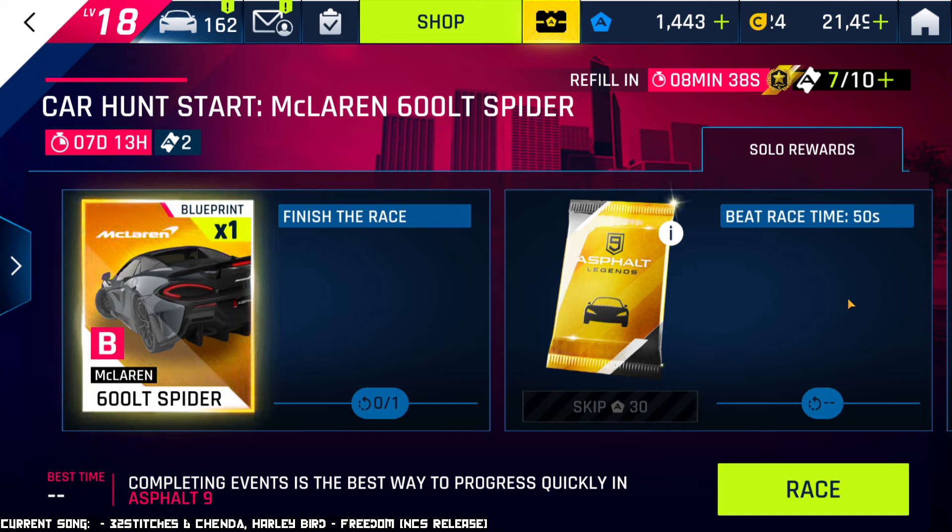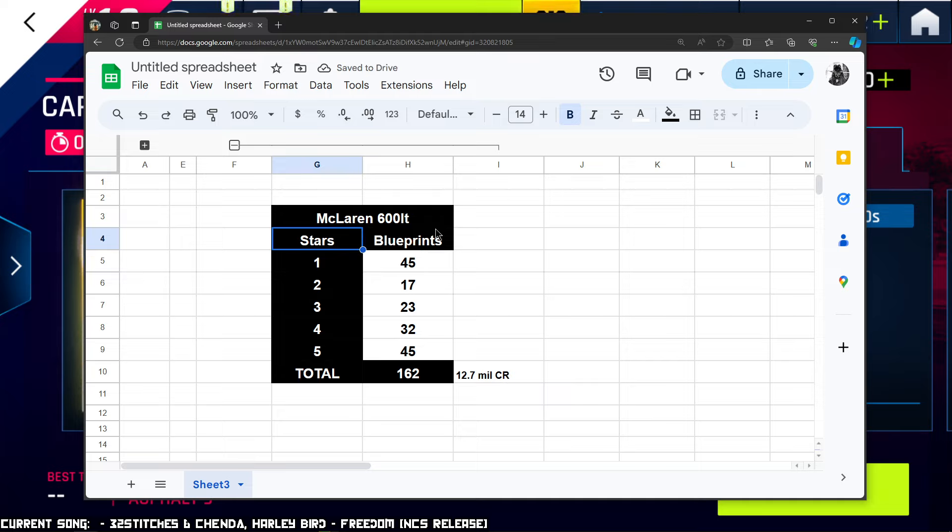And in fact, this is a really good Class B car. Let me show you how many blueprints you need to get this car. You're going to need a total of 162 blueprints to max star it up: 45 to unlock it to 1 star, 17 to get it to 2 stars, 23 to 3 stars, 32 for 4 stars, and 45 to 5 stars. This is the same amount of blueprints that high-tier Class B cars require that don't need a key — exactly the same as something like the Huracan requires.